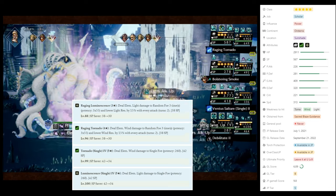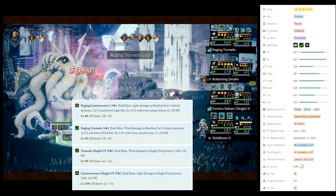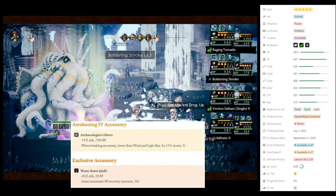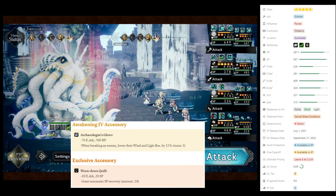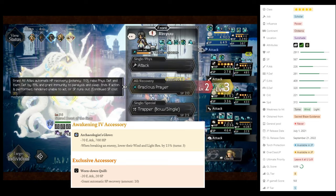Her skill set also includes a single Foe 260 Potency Attack for both Wind and Light Elements. Her A4 accessory does provide a 15% Wind and Light Resistance debuff. However, I would not recommend spending the required Rubies or Awakening Stone Shards to obtain this.